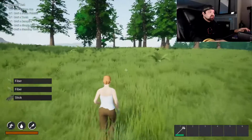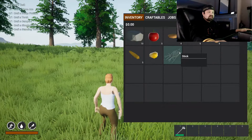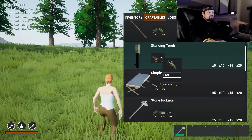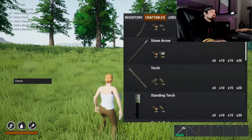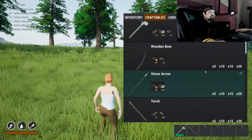Does the food expire or go bad? It doesn't look like it. Corn seed, sticks — we need to make a bed. That's a standing torch; we just want a normal torch. We can make that. I don't think I'll use it but just to check it off. A stone pickaxe too.